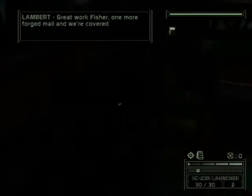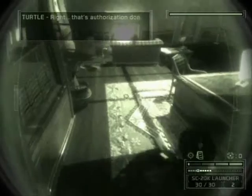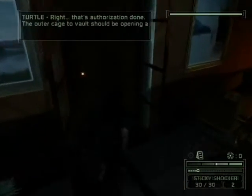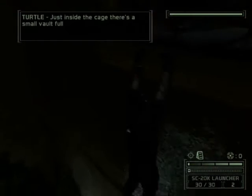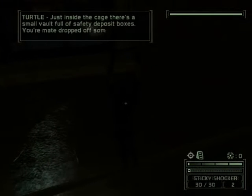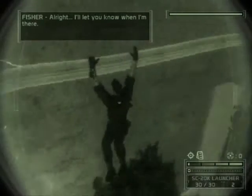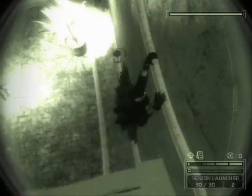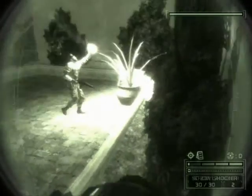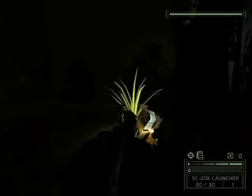Great work, Fisher. One more forged mail and we're covered. That's authorization done. The outer cage to the vault should be opening as you speak. Great. Just inside the cage is a small vault full of safety boxes. Your mate dropped off some kits for you in one of them. I'll let you know when I'm there.